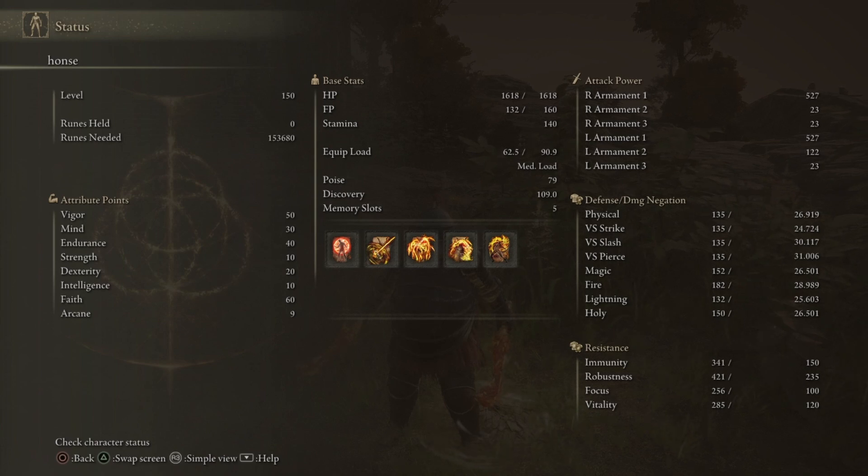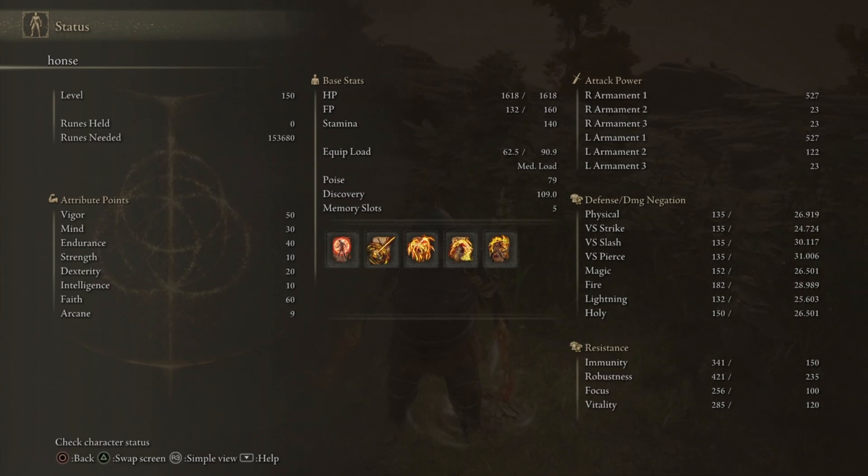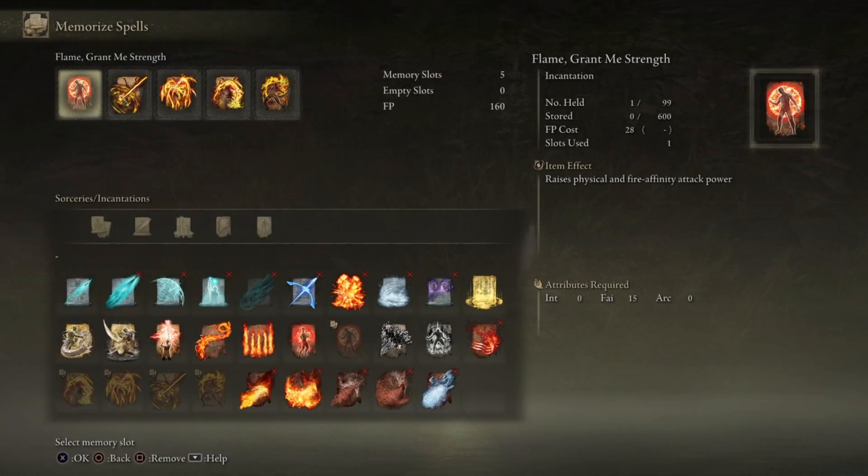Now for the stats: I am level 150 with 50 Vigor, 30 Mind, 40 Endurance, 10 Strength, 20 Dexterity, 10 Intelligence, 60 Faith, and 9 Arcane. For spells, we have Flame Grant Me Strength and then all of the frenzy spells in the game.